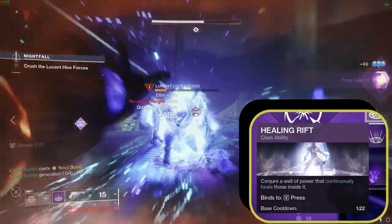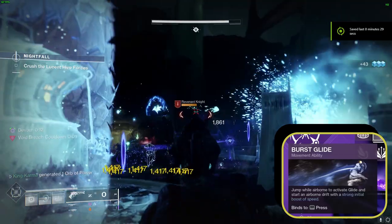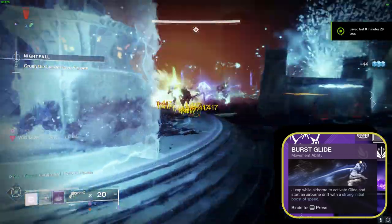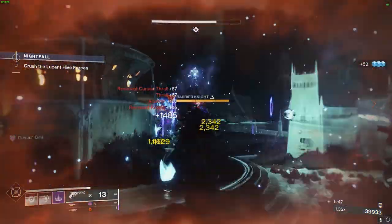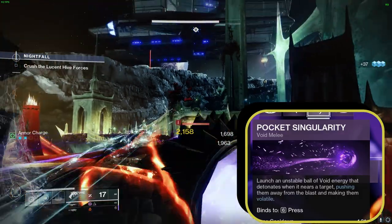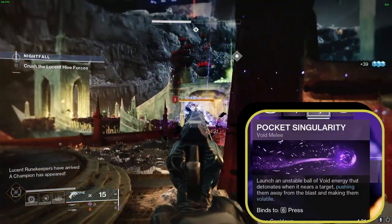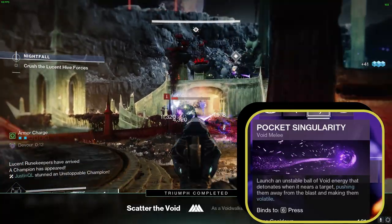Our mobility receives a significant boost from Burst Glide, the Voidwalker's movement ability, permitting us to glide through the air, cover considerable distances, and attain superb agility. For melee combat, we employ Pocket Singularity — summoning a compact black hole that entraps enemies before erupting on impact, an ideal tool for wiping out groups of lesser foes or preparing larger targets for our other abilities.